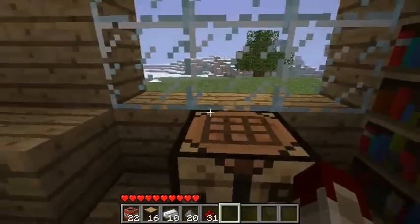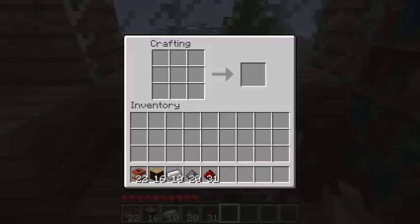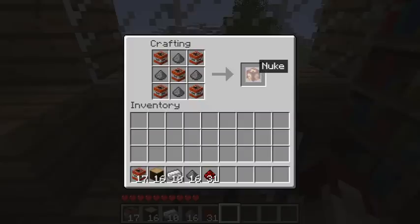I say, chaps, I do think first of all we should craft the nuke. Being, of course, the rather enterprising chap I am, I may know the recipe for this one — I shall try. So we're going to use, as you can see, the ghastly sum of five blocks of regular TNT, add in some sprinklings of gunpowder, and I dare say — yes, by George — a nuclear missile! My word.